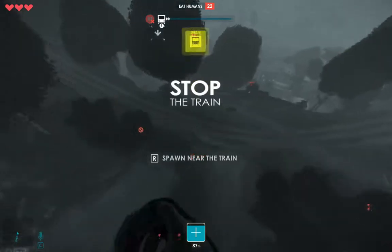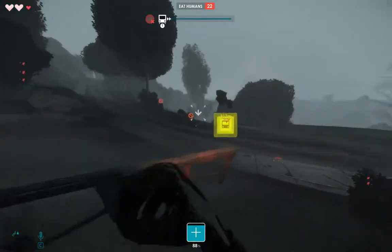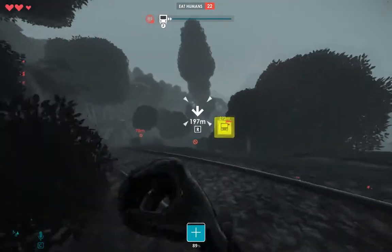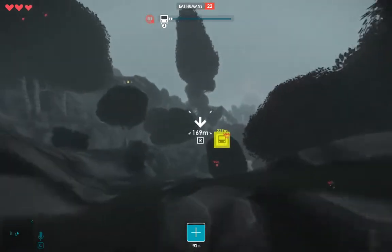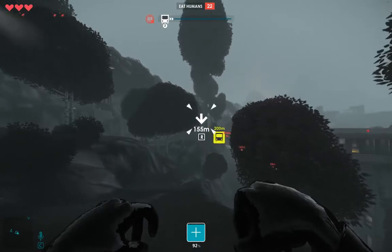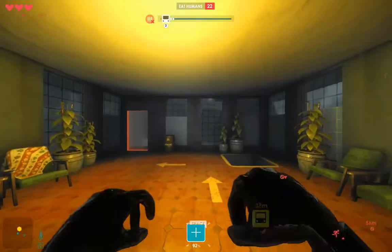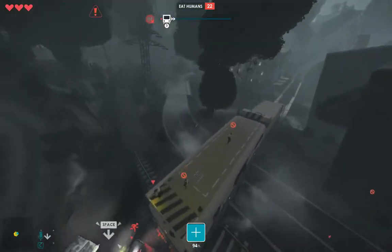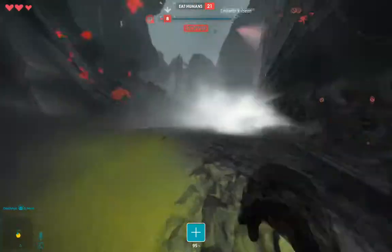Okay, now there are humans on the train and we need to stop the train. There are people running around still and I'm far from the train. I just need to press R to spawn near the train at the nearest spawn point, then drop down.